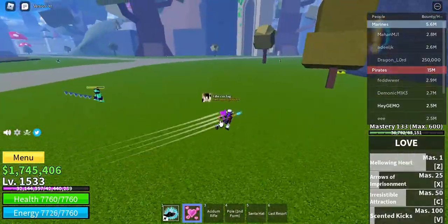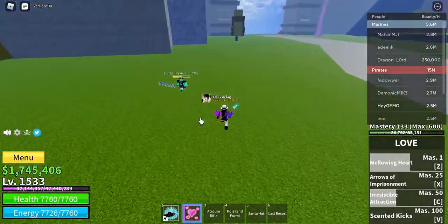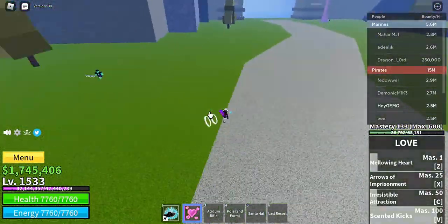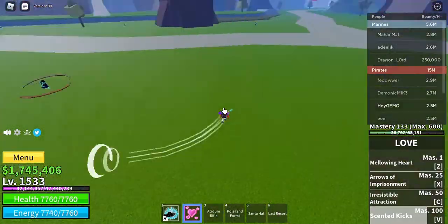The fourth move is Scented Kicks. The user does a dash forward, then barrages the enemy with a quick kick barrage, similar to Superhuman's E but shorter and in pink color.